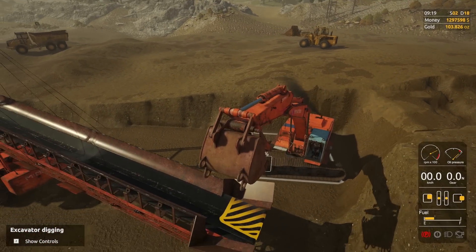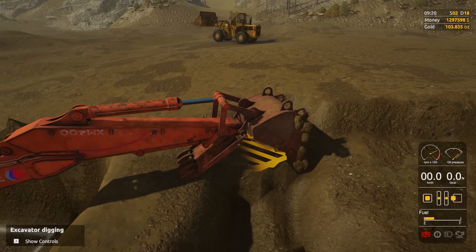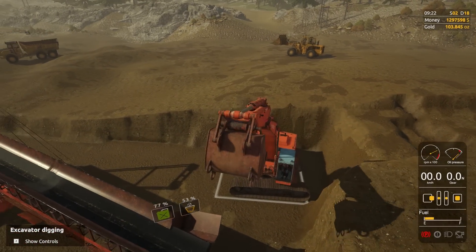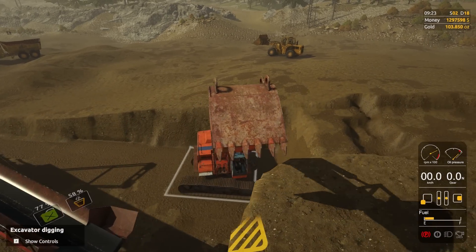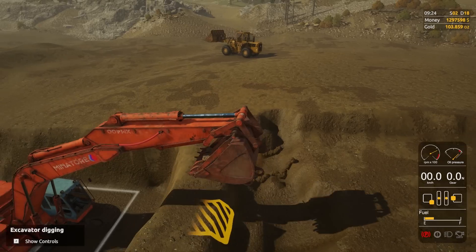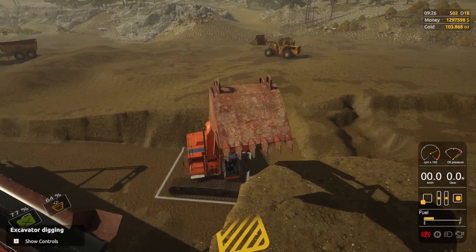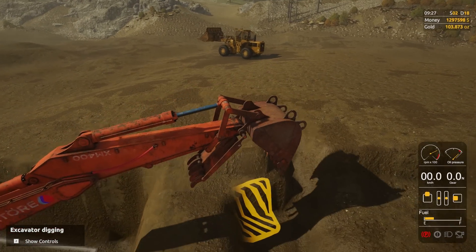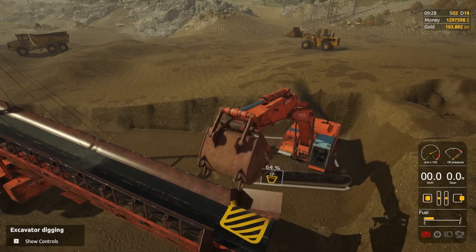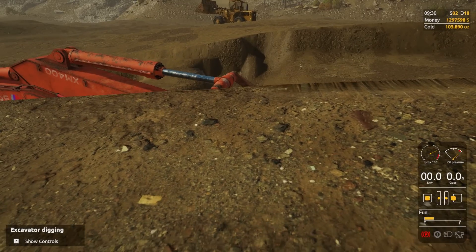We'll just get this going up to 100% and then get it loading the other Frankenstein at the front. We've still got over two million dollars worth of gold - two big gold bars worth a million dollars each. We've got 103 ounces at the moment, and about 60 to 70 ounces of that is from what we've dug out off camera. The workers are still working away getting a little bit of gold - you can see it's increasing there a little bit.